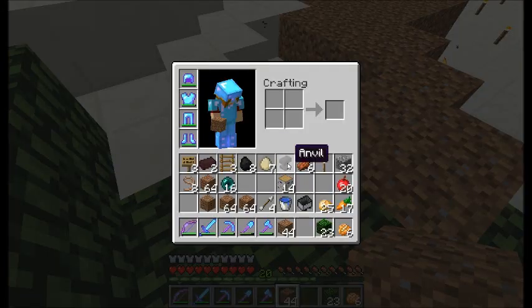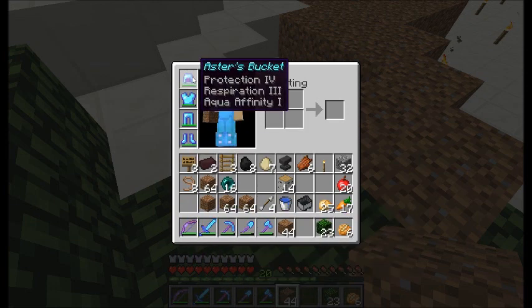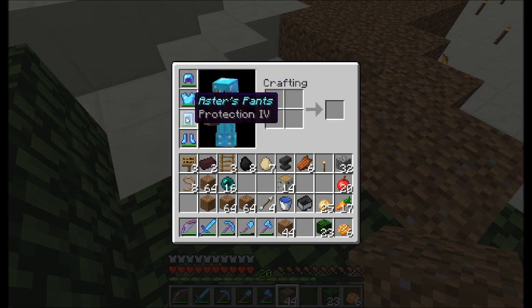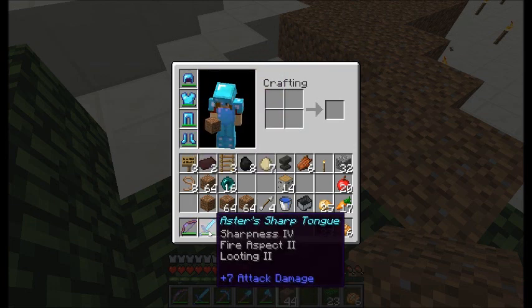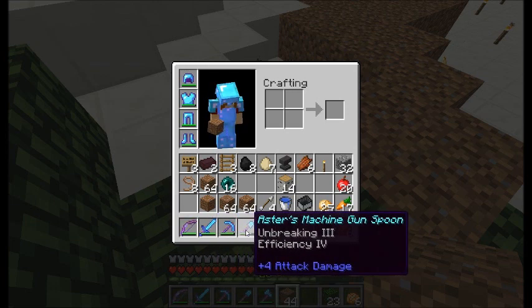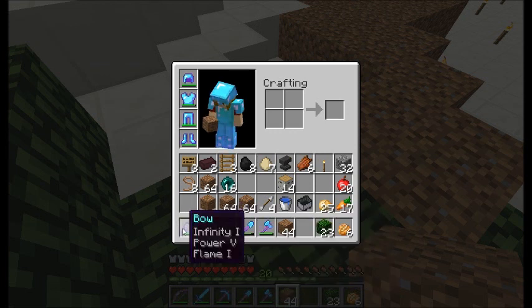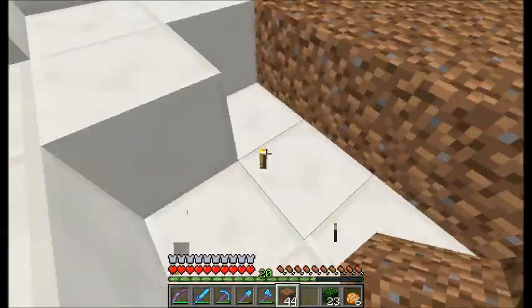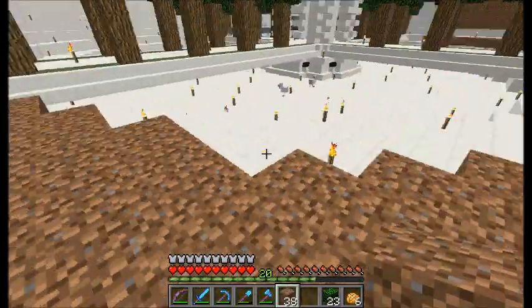We got pretty good enchants. I like it. Got my Enfing Boah. I decided to name all my stuff — so we got my Bucket, Apron, Pants, Feet, Sharp Tongue because of that sharpness, Work Pick, Machine Gun Spoon, and Gentle Axe because they're silk touch. I just forgot to name my bow, but bows are easy to enchant — cheap to make.